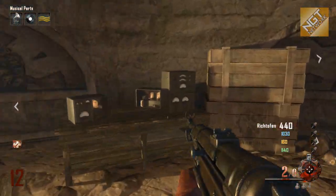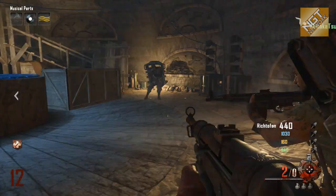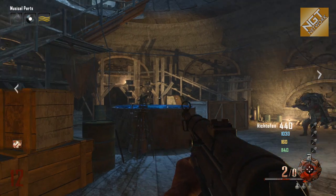So once you have both those parts, you can place it on this table in the dig site, and it'll open up this lower area. So check this out — this is pretty cool, actually.